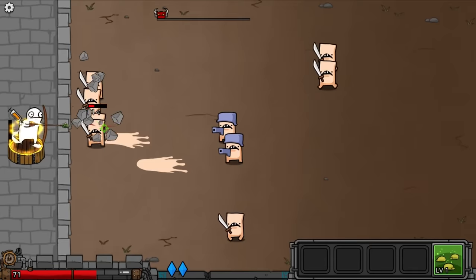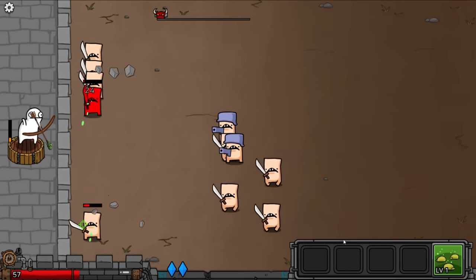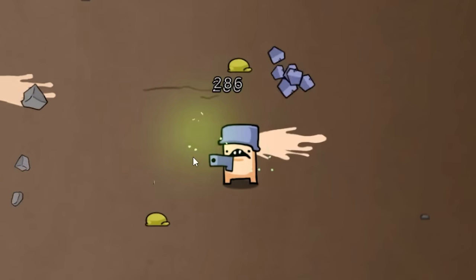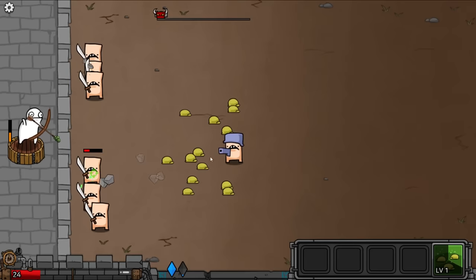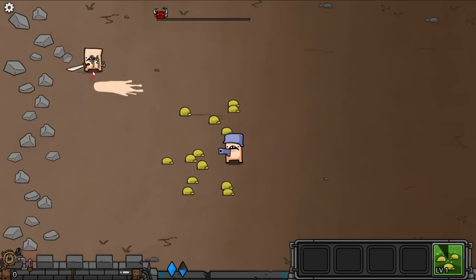These ones actually have a gun. And now I'm getting some steroids, which make me attack a little bit faster. I think I'm actually going to die, so I'm going to use this ability in the corner here. Let's drop it on these little whatever they are. I don't think it's really working too well. My castle's at 10 HP and I just lost.